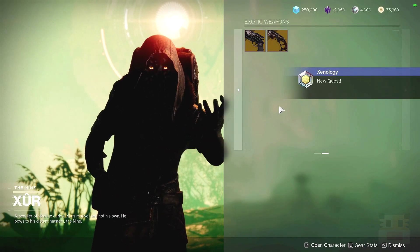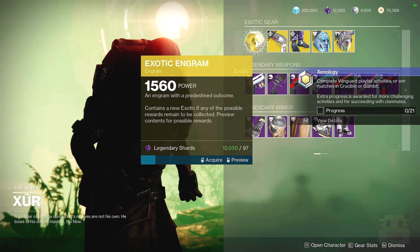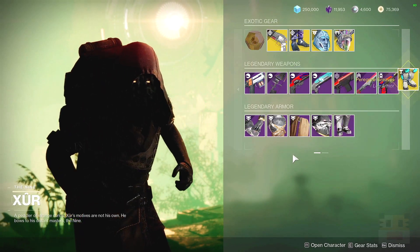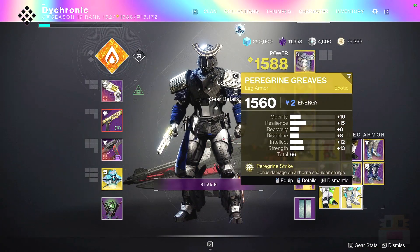That'll give you a free Exotic Cipher, which is very good and can be spent on Exotic Engrams or whatever you want. Furthermore, Exotic Engrams will always give you something you don't have, or give you a very high stat roll. If you want a very high stat roll — Peregrine at 66 — this is where you get them.